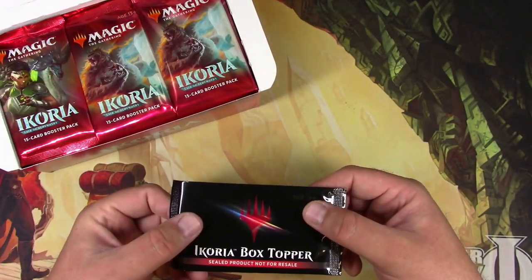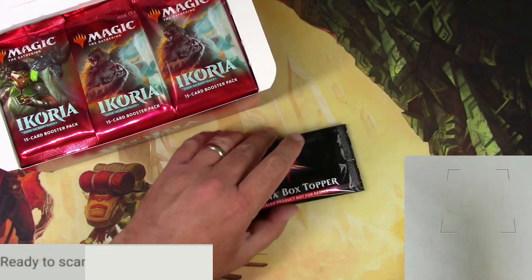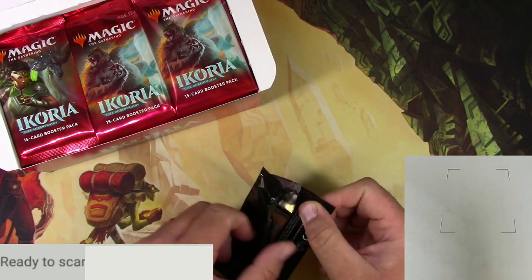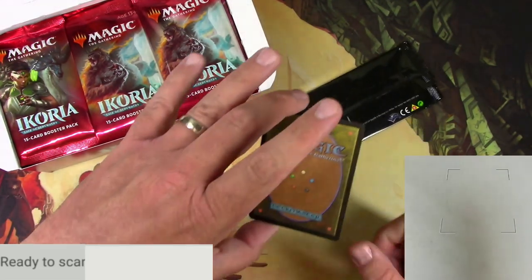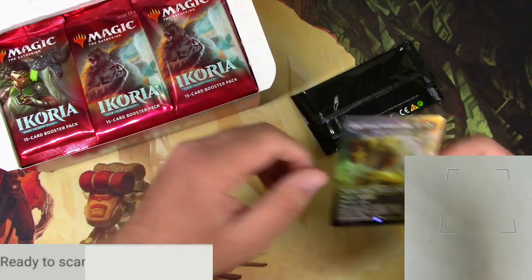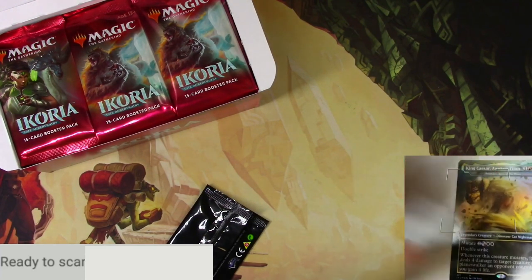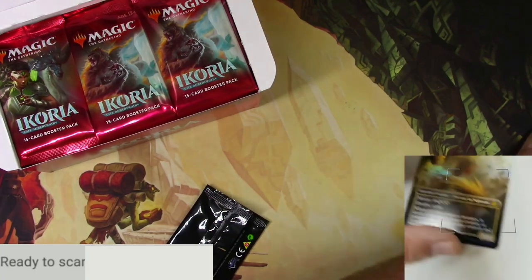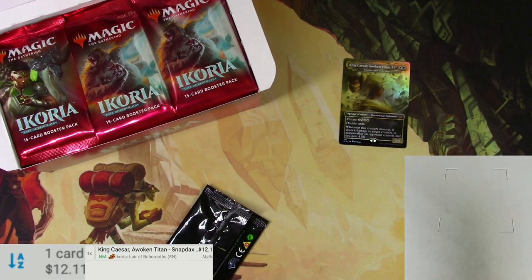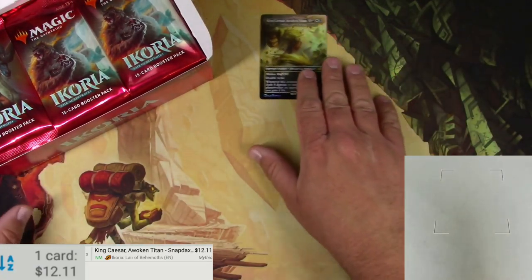We are going to do the box topper, which this one looks like it came intact. I had one the other day that got kind of munched in the box. Let's go ahead and open up this box topper and see if we can get Jacob something real nice right off the bat. We've got King Caesar, Awoken Titan — a mythic alternate showcase. And the scanner does not like foils; the glare is an issue. King Caesar is $12. First mythic of the day — into the mythic pile.